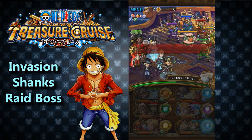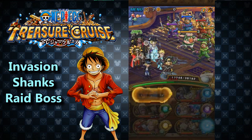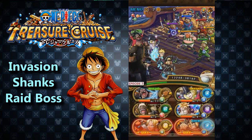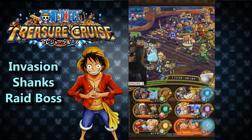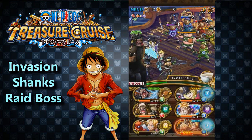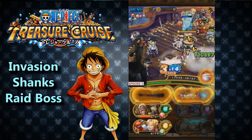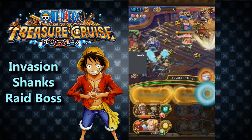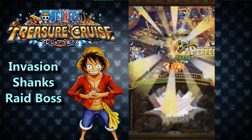This team is able to clear a lot of content. We have Marco to heal back up, Diamante as a rare recruit who stalls and does damage, Usopp for even more stall, and Sabo. Overall a pretty consistent team for this — I highly recommend it. Ignore the loot ping that shows up, that's because this is a stream highlight. The way it works: the first room has three guys in the front with barriers and two to three guys in the back.